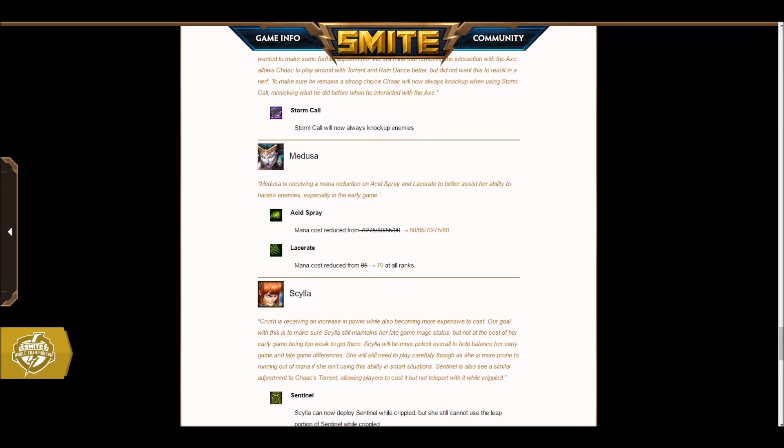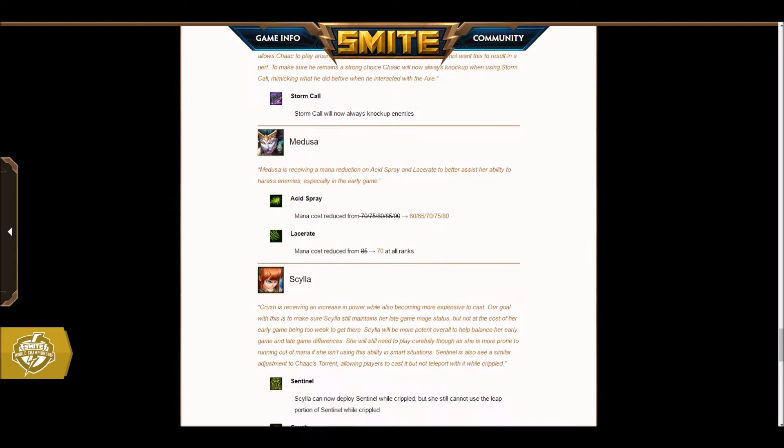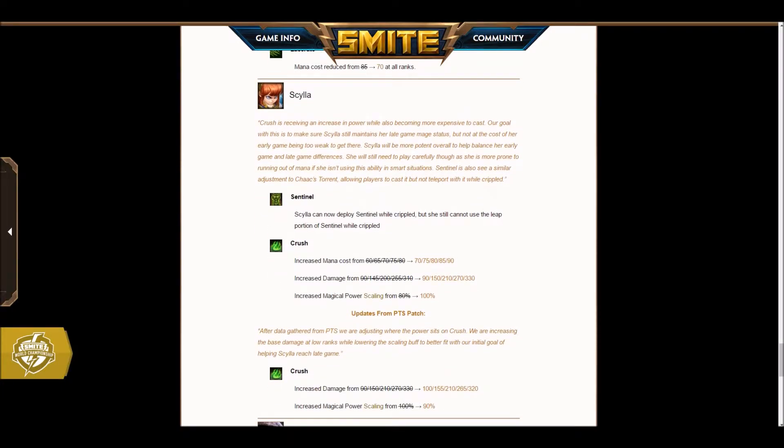Medusa — mana cost reduction. I didn't really realize there were mana issues on Medusa, but it's a quality of life buff. It's not like they're buffing one of the really strong gods in that lane right now. Why would Hi-Rez buff Scylla? You know what Hi-Rez thought at one point? We have this god with incredible burst damage, a self-root, a really safe escape, some of the highest late-game damage, but she struggles early game. Do you know what we should do? Instead of just buffing early game damage, they just buffed all her damage and improved her scaling so she can murder you every day, all day.